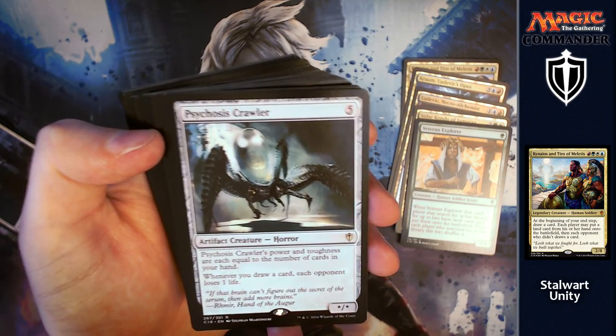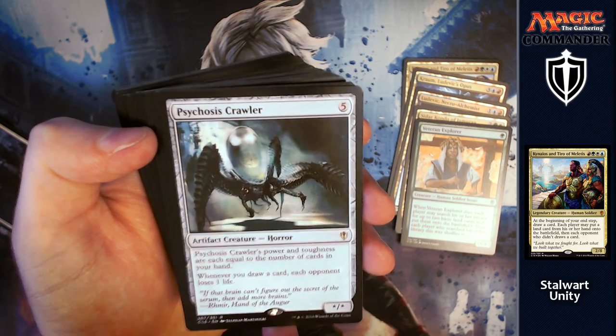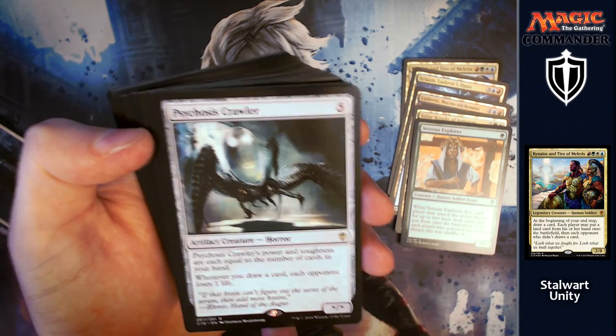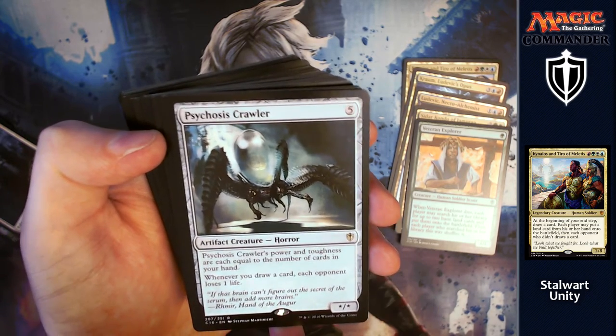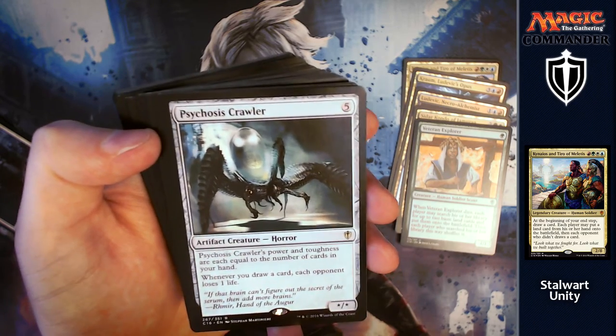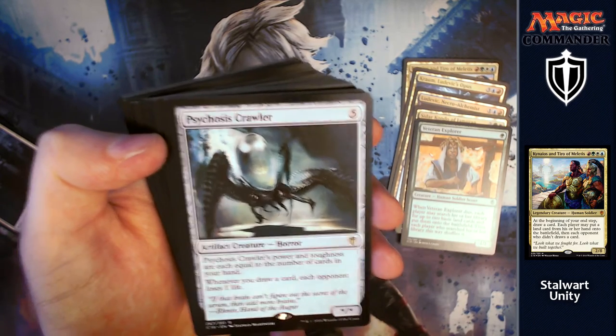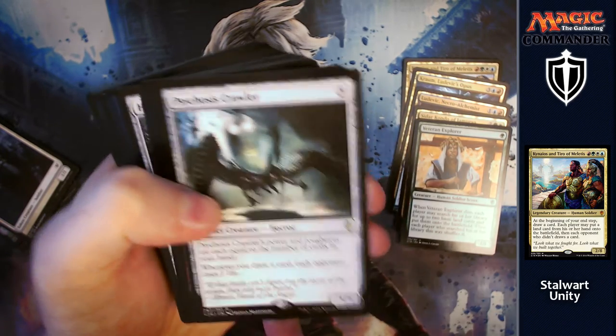Psychosis Crawler: for five, power and toughness are equal to the number of cards in your hand. You can draw loads of cards so it's always going to be pretty big. Whenever you draw a card, each opponent loses one life — it'll end up doing loads of damage without actually having to swing in. So you can hide behind your little wall, draw loads of cards, and deal lots of damage.